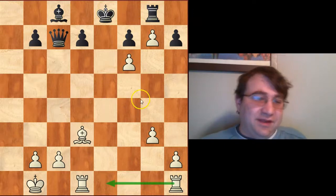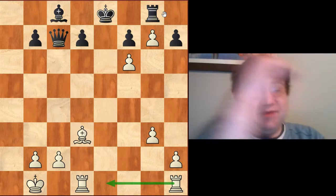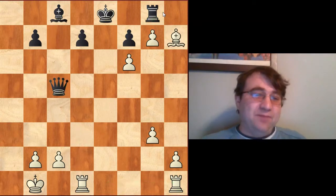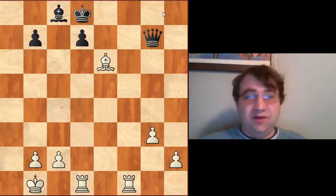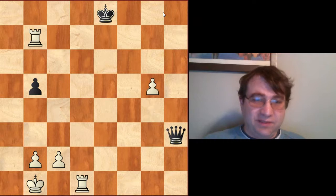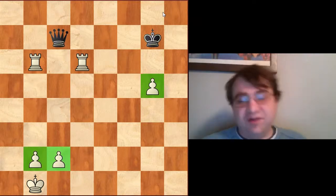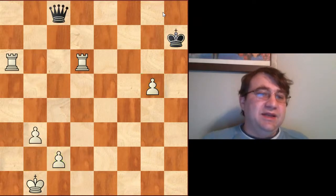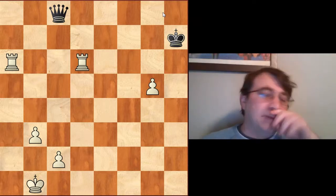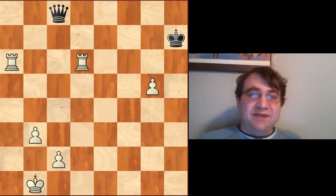After Rf6 gxf6, Fischer has freedom of development while Tal can't develop at all. Even winning from here against Tal was really hard — Tal managed to force Fischer into a two rooks versus queen position where Fischer had extra pawns and had to prove it. But the rest of the game went Fischer's way: rooks to the seventh rank, harassing the king, picking up the last pawn, three extra pawns, and eventually Tal was forced to resign. For more on this game, check Fischer's 'My 60 Memorable Games' — he gives his own thoughts on exactly what was happening.